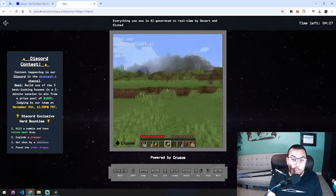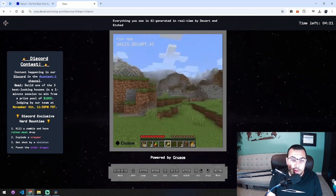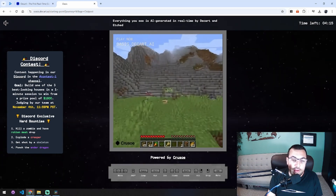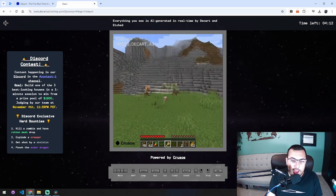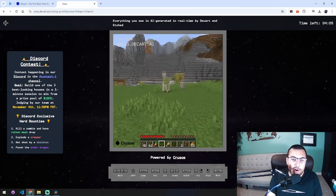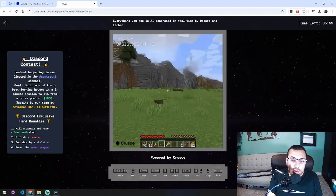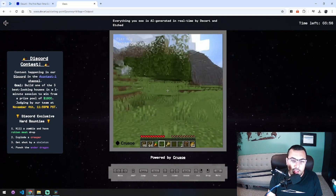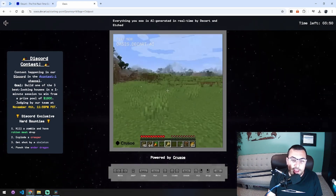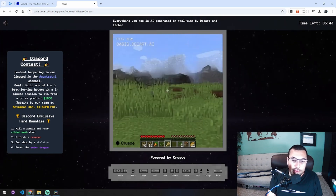So it works pretty well. The only problem is — if you noticed already — where did the village go? It disappeared. Because it is generating on the fly, we can see there are some animals here — there's what looks like a cow, it's a little blurry — and there's a big stone mountain. So I'm going to spin right, and now spin back left, and it changed. But if I keep spinning, you can see as you spin, your scenery just changes.